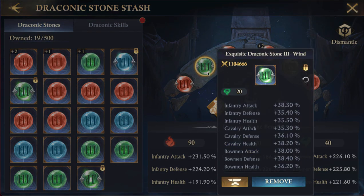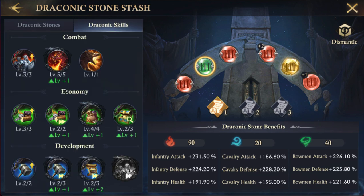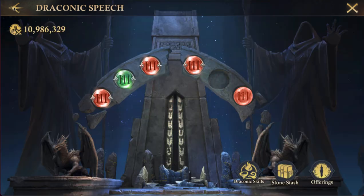Right now if this green — the green is great. So right now I'm at 90, 20, 40. That gives me all but the training speed upgrade, which requires 30 blue.